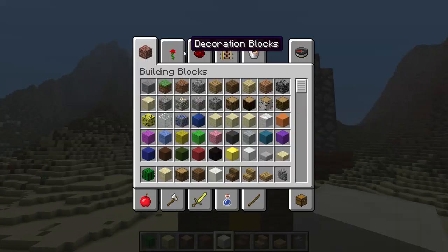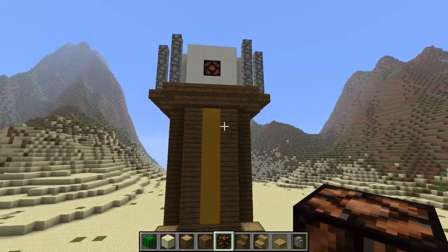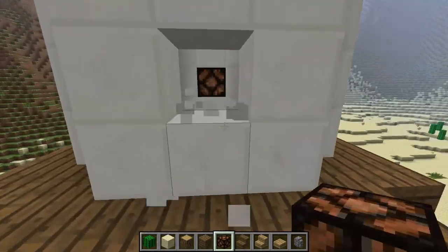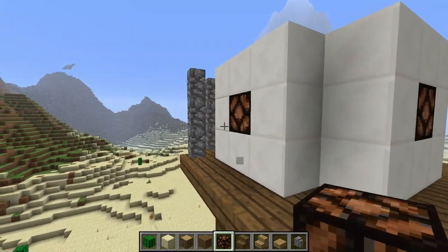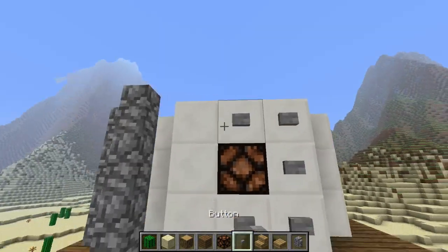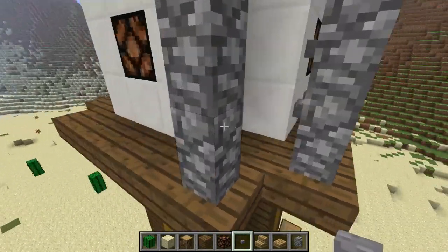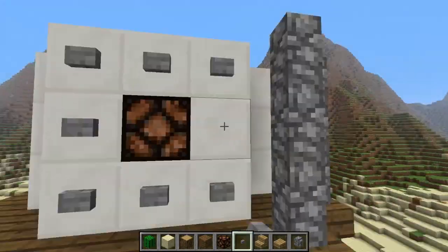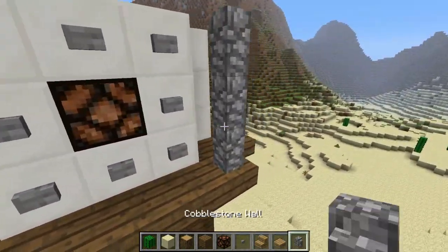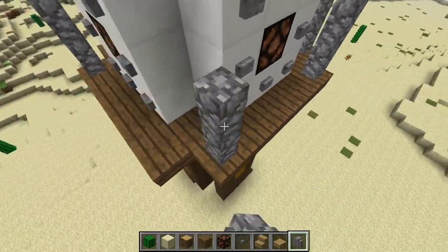I grabbed a redstone lamp and put it there. I figure it'd be cool to have an all-rounder clock that shows the time on each side, so when people walk in from the other side of town they can look and see it's high noon — time for the showdown — and they can rush to the village and gather around and see the glorious battle. I don't know where I'm going with this, I'm just rambling basically to fill up the time.